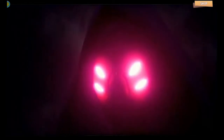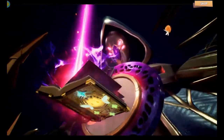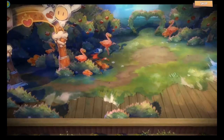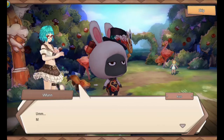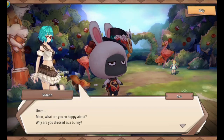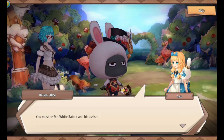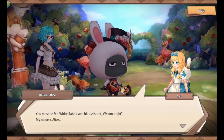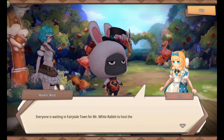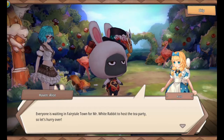What is going on? Where there is light, there is always shadow. That's Alice. Max? What are you dressed in? What are you so happy about? Why are you dressed as a bunny? Why am I playing this game? You must be... Mr. White Rabbit. And his assistant, V-Man. My name is Alice. Oh, like in the fairy tales? Everyone is waiting in Fairytale Town for Mr. White Rabbit to host the tea party. I thought it was the Mad Hatter that hosted the tea party — at least get the facts right, Alice.